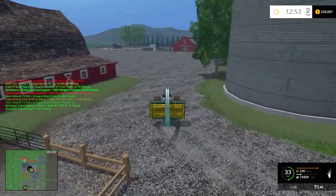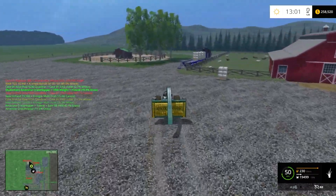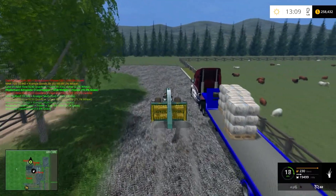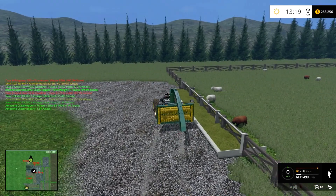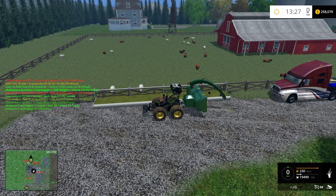I think I've got some sheep over here that might be hungry. You drive up to a trigger point and it will unload whatever you need, wherever you need it.